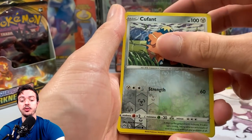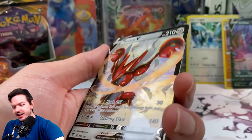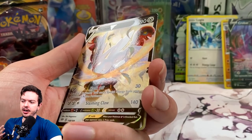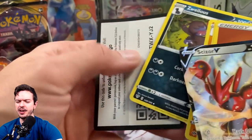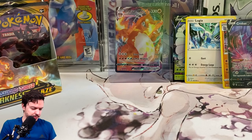Let's find out — slow it down. Scizor, another one that I like. Maybe I should have checked the entire card list because Darkness Ablaze has a lot of my favorites — a lot of my fan favorites. There's a code card. Let's leave this bad boy up.